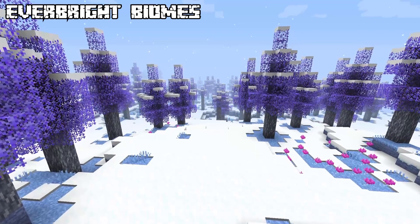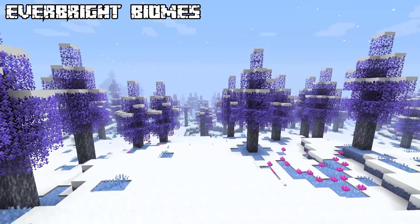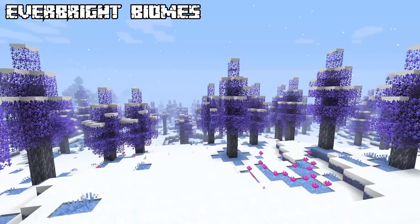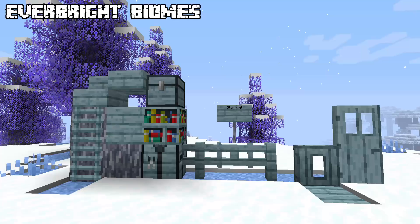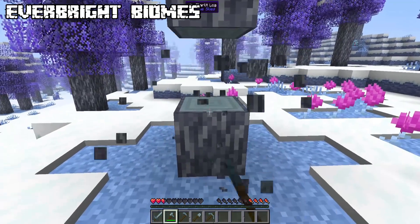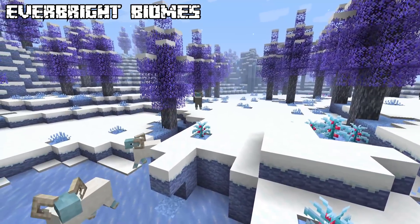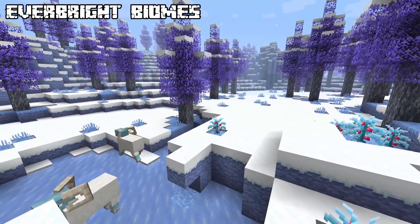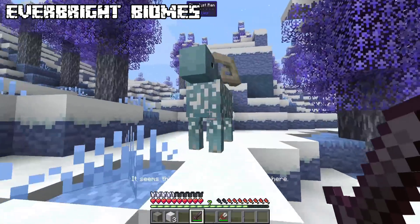Welcome to Everbright, the frosty dimension. First, let's look at the different biomes. The biggest I've experienced are snow-covered pines with a starlight tree - smelt them into blocks or a starter tool set, which is more powerful than items from the overworld. The most common creature here is the stardust ram, the Everbright sheep variant. You can shear them, and upon death they drop mutton.